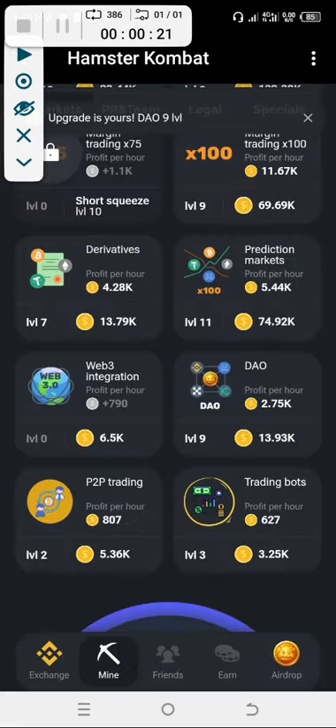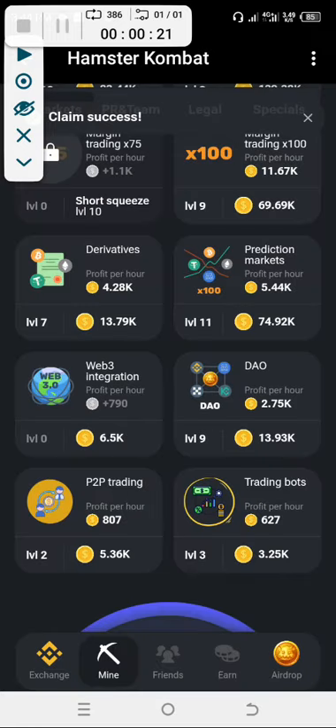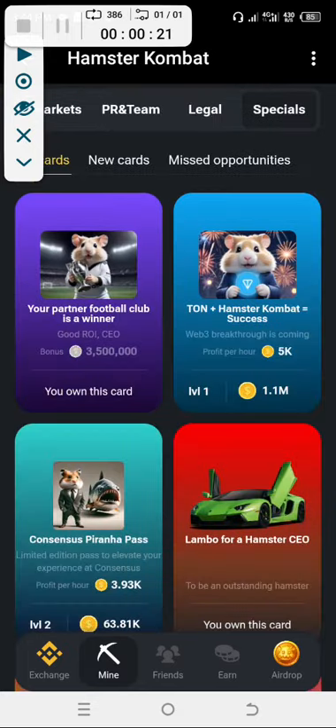So we have five million. Let me quickly share something with you — this is a secret. Go to Special right now. On Special, we have a new card here and the name of the new card is 'Your Partner Football Club is a Winner.'